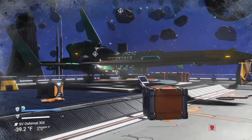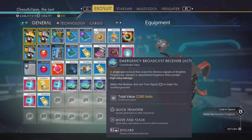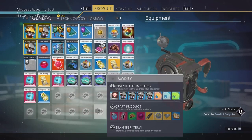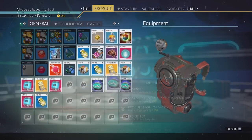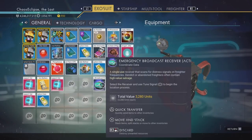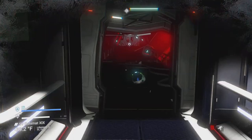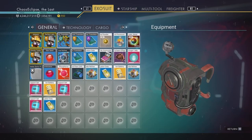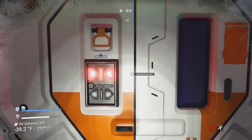I want to show you guys a little trick. As you can see, in parentheses next to the emergency broadcast receiver it says 'active.' What you can do — and I'm not sure if this still works — is move the rest of your receivers to your starship so you only have the active one on you, then place it in your personal refiner. Technically once you open the blast doors inside, the receiver should disappear and be consumed.